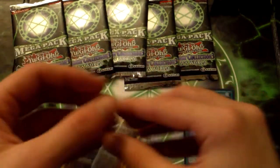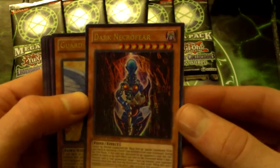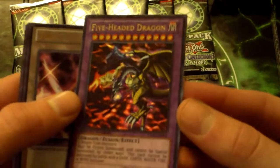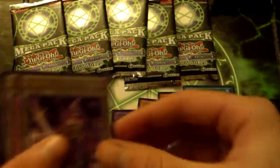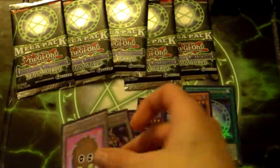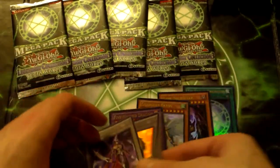I know what the promos are of course, but for some of you guys that don't know, I will go through them. So you get Dark Necrofear, which used to be a really good card back in the day. Guardian Eatos, an awesome Five-Headed Dragon - pretty cool looking. And you get three tokens: the very popular Gorz token, a Kuriboh token, and another Kuriboh token - because you can never have enough Kuriboh tokens.